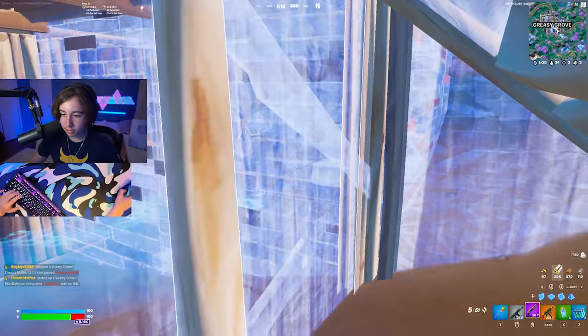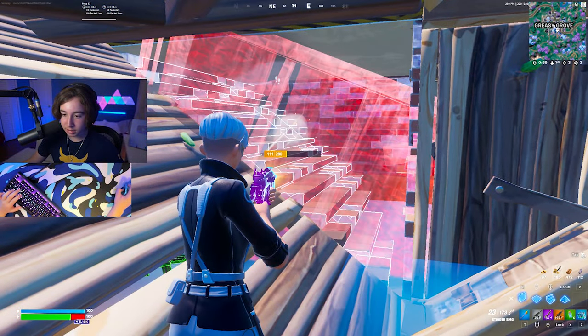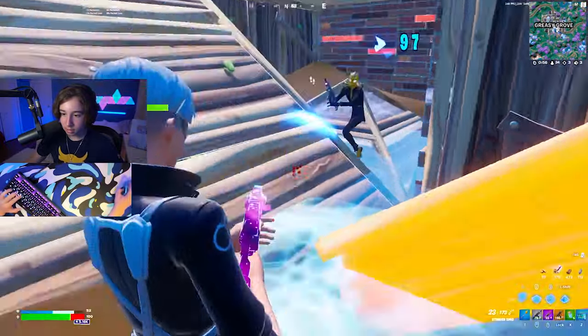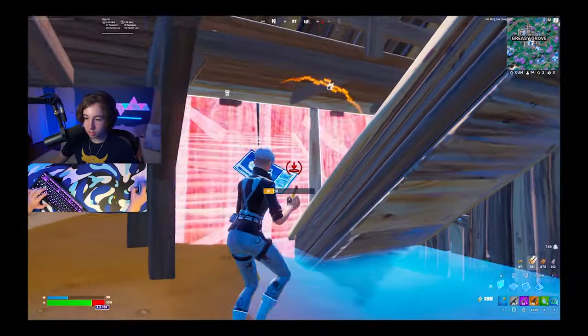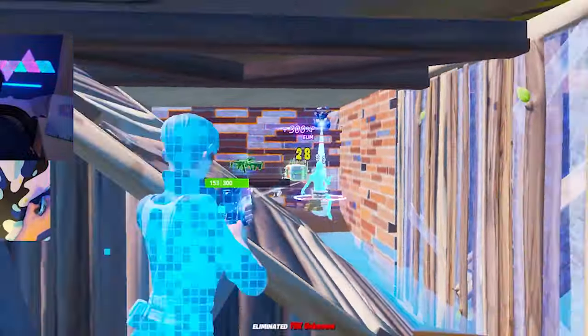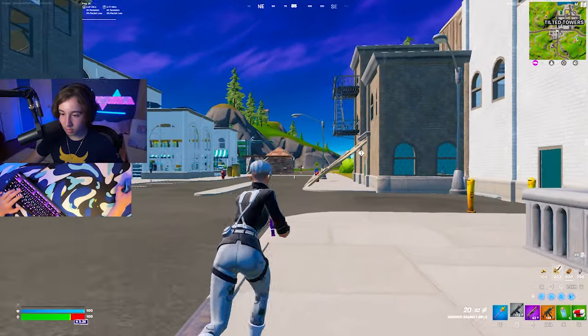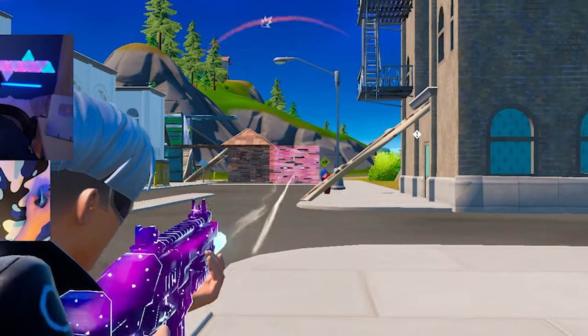Here he is — that's nice. Why does this guy want to fight under here? Literally the worst place to fight. There we go — easy, four kills on the board already. I die literally every time in Tilted but I'm just going to push it.